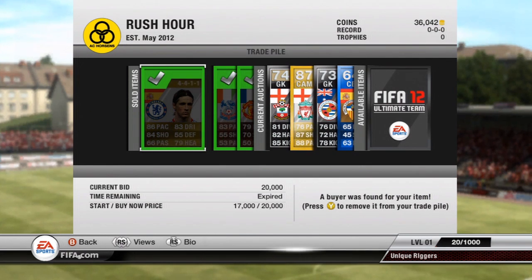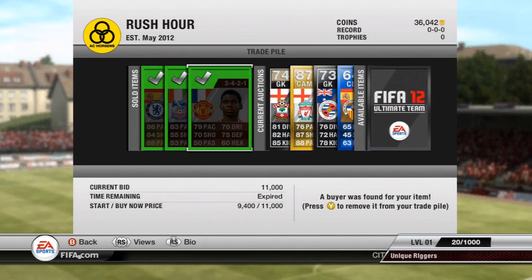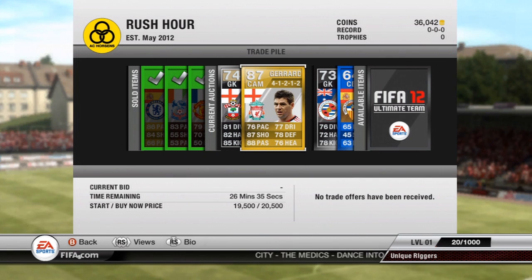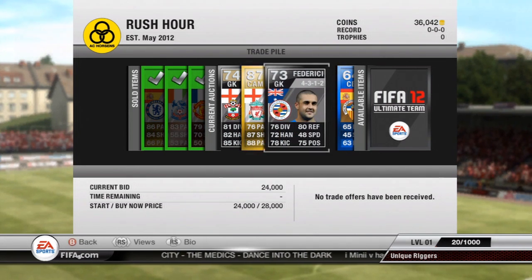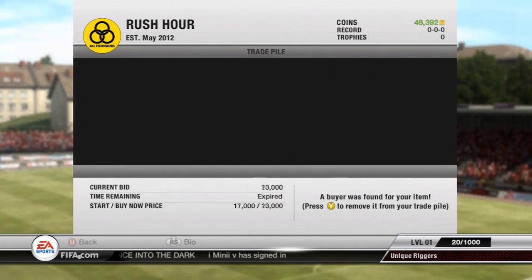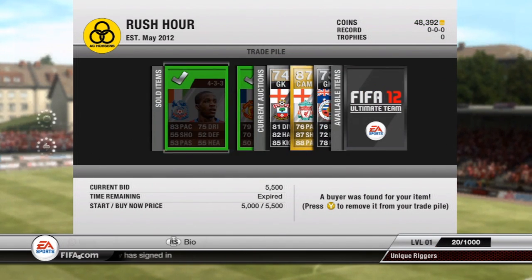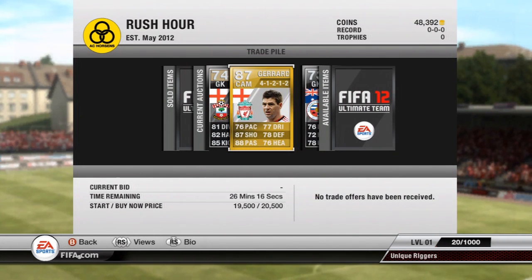So three of my players have sold. Torres has gone for 20k, Zaha's gone for 5,500, and Pogba's gone for 11k. For the remaining players, hopefully they can sell soon — there's about 30 minutes left. I was hoping for them all to go for a buy now within the first 30 minutes because I was trying to make them the cheapest on the market. I've got a bid on Federici, but the other players definitely need bids on them to sell. Really it's just Davies and Gerrard that I need bids on.